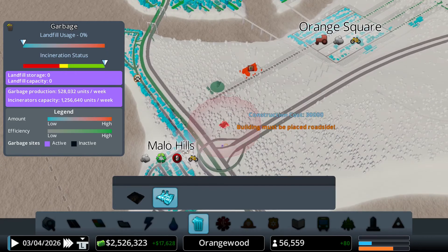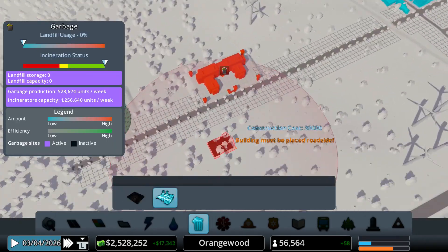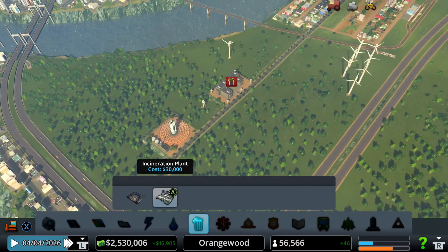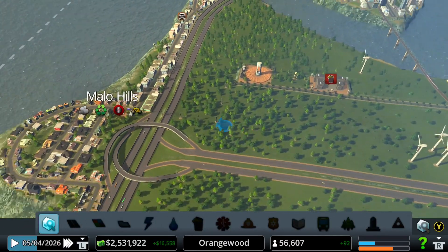I'm not going to put any incineration plants because look how much pollution they make — I don't want to place that right there. But yeah, they can complain whenever they want — I'm just not going to place an incineration plant.